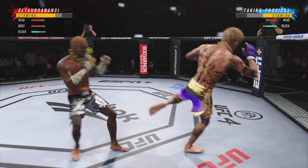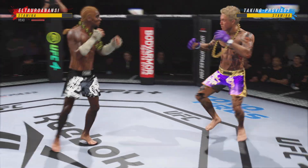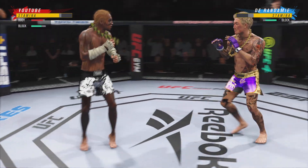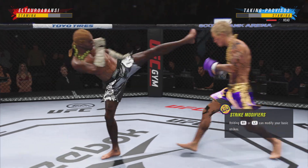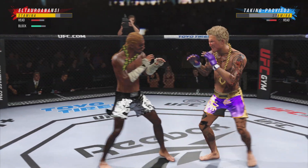A nice shot there defensively to raise the guard and prevent any damage. Those hands never leave where they're supposed to be, and if you do that, most times you will block the shot in time. Look at his hip into that kick. He lands the overhand right. Uppercut. The one-two punch is true.